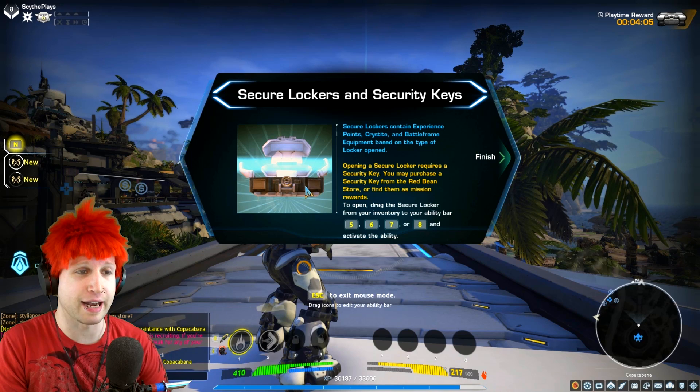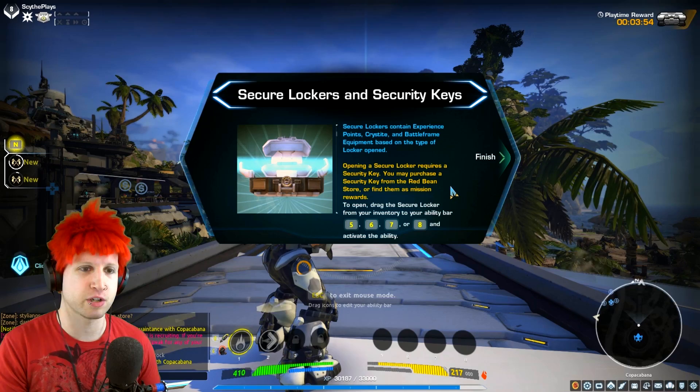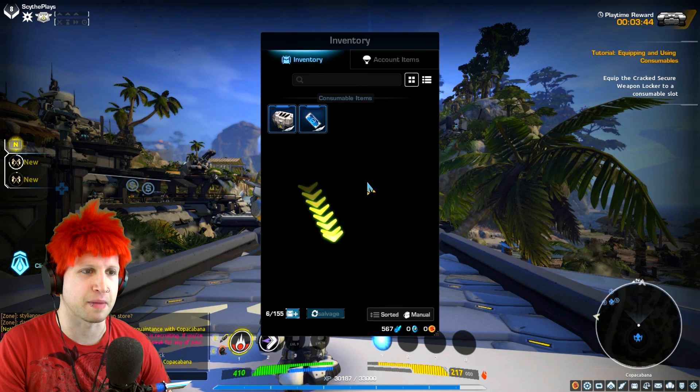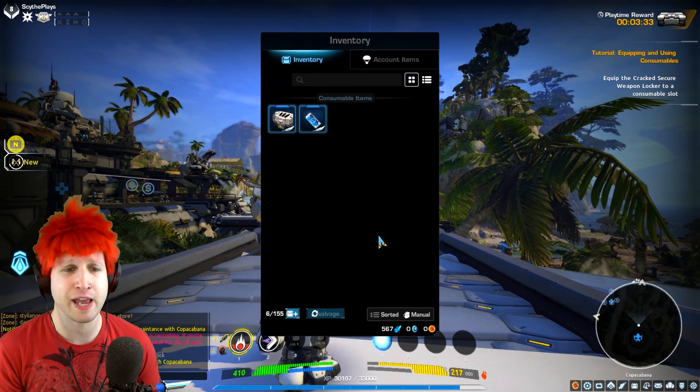Opening a secure locker requires a security key you may purchase from the Red Bean store, which is just their cash shop. The other way that works too is as you end up logging in daily — I think it's like 50 pieces to a security key that you can get without paying, just by daily logins and stuff. And then as you end up getting that key, you can open those lockers.